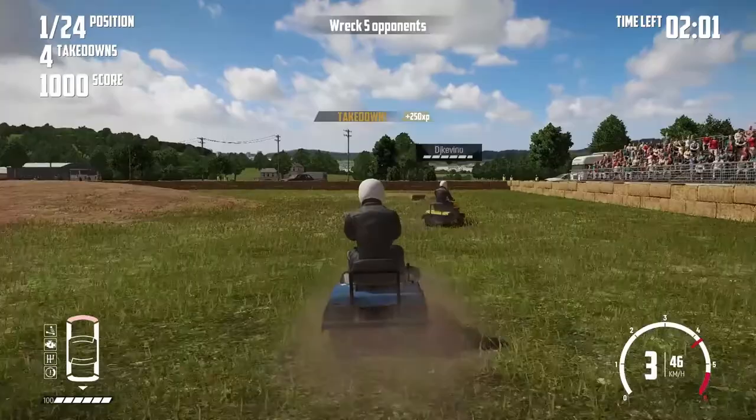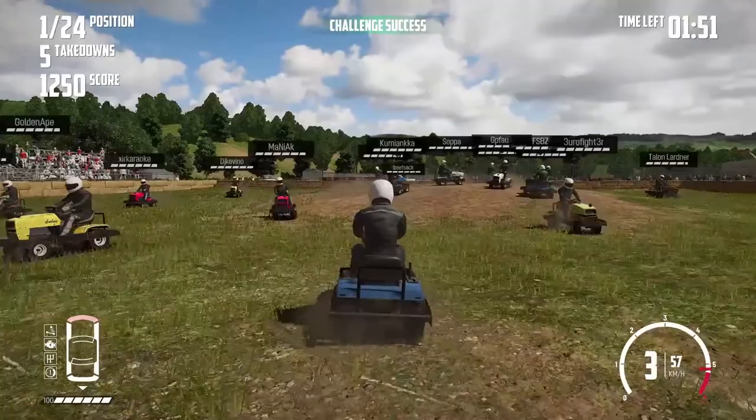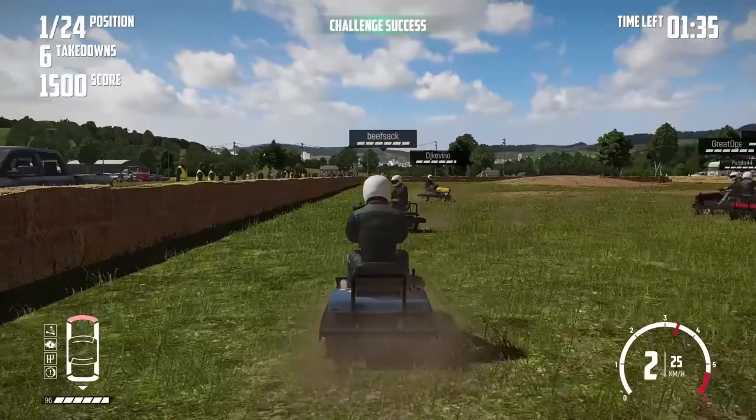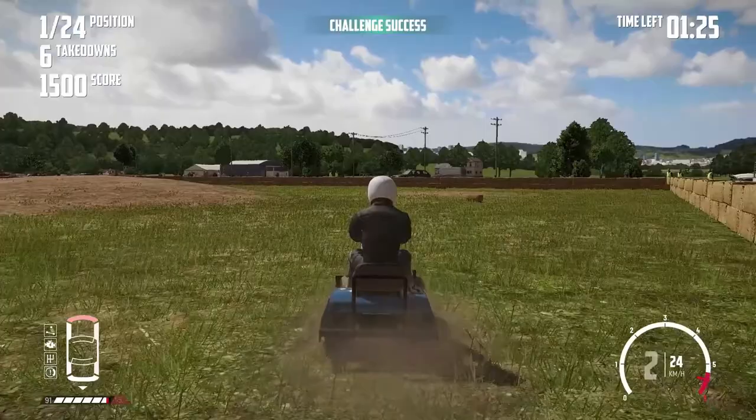That's much easier and we have normal damage on, so this is a lot more fun! We can actually get some more wrecks out of it. Let's do it — get out of here Mr. Yellow! Challenge success — we did it! We're still at a hundred health so I don't think the health really goes anywhere if you just go for it all. That dude did a flip — that was insane! Bam, get out of here — double header, double header! So you do lose a little bit of damage every now and then, but it's a lot less if you don't have realistic damage on.